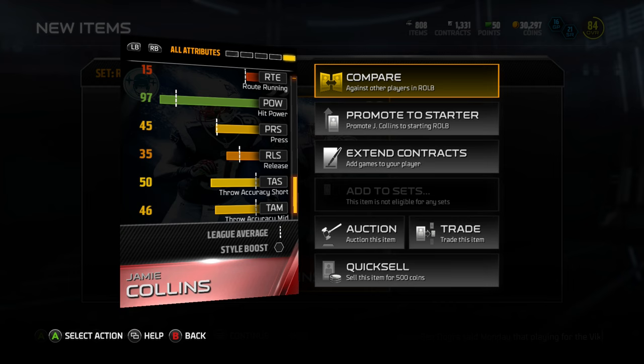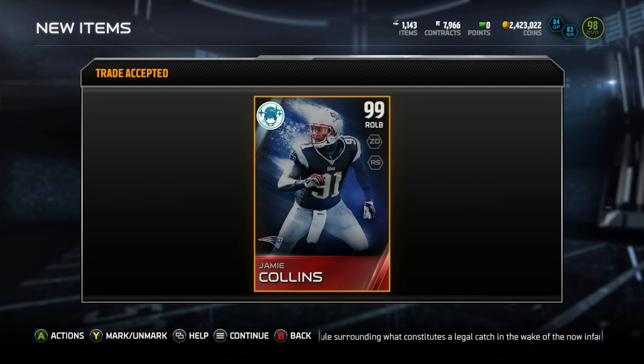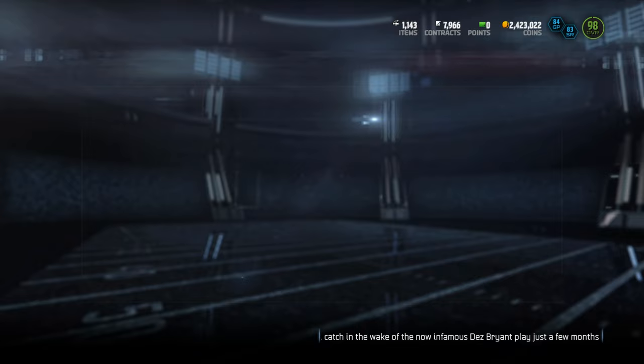I'm going to go ahead and sell my Khalil Mack, and honestly I'm going to upgrade to Jamie Collins for around 50,000 coins. Cannot beat that, man.